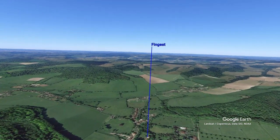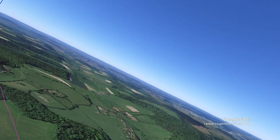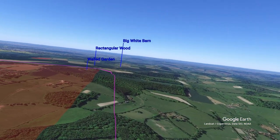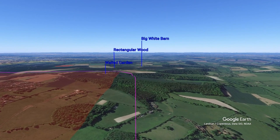Do not overfly Fingest. Your aiming point at the end of the base leg is the white barns, keeping the square walled garden just before them on your left.